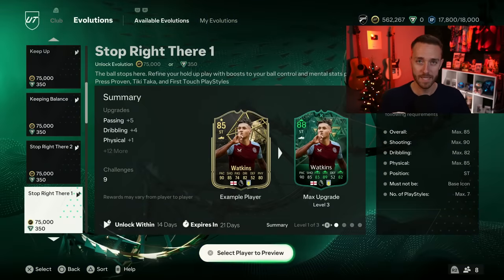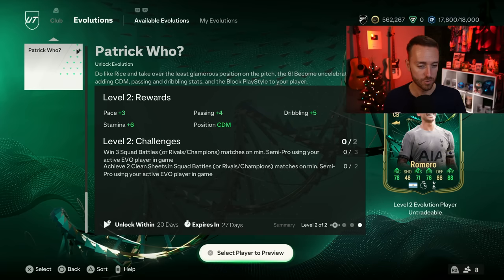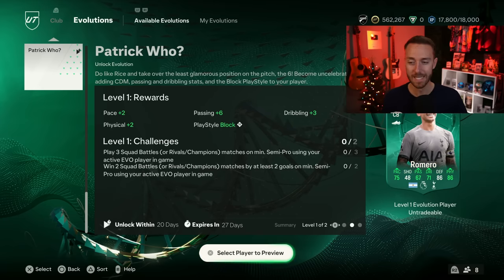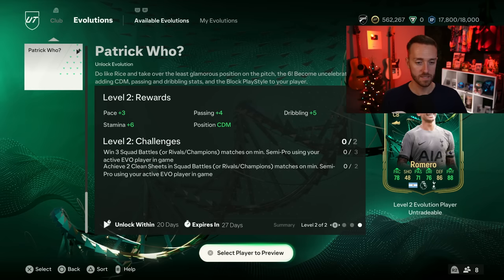Now let's go to evolutions. We were excited for the center back Evo and it did drop, but now we're really not excited because of how little pace boost you get. Some people are saying this is the worst evolution of the entire year. It's all because the pace boost isn't great — you only get plus five pace, but you do get plus ten passing, plus eight dribbling, and plus four physical. You also get the block play style and the center defensive mid position. The evolution is really easy to complete — just play three Squad Battles and get a couple of clean sheets.